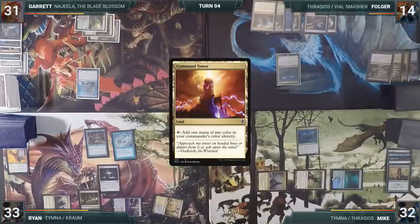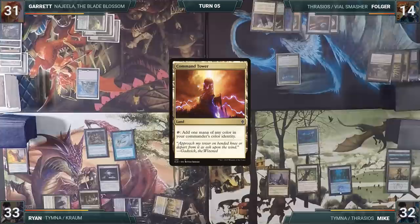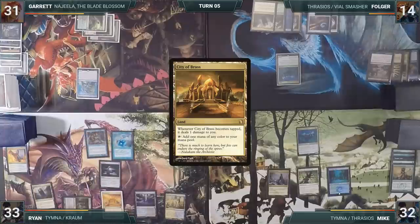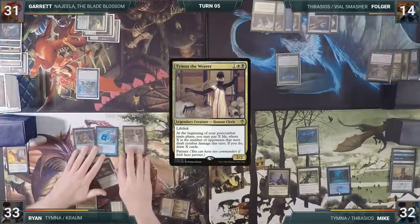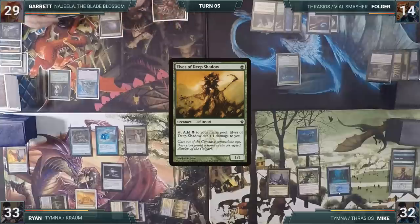Mike untaps, draws, looks around the table, does nothing, and passes. During Ryan's upkeep, he pays for his Mystic Remora. He plays a City of Brass and casts his other commander, Tymna the Weaver, then passes. On Garrett's turn, he casts an Elves of Deep Shadow, tapping his Ancient Tomb to pay the Rhystic Tax, then casts an Imperial Seal, paying the Rhystic but not the Mystic, fetching a card and losing two life.